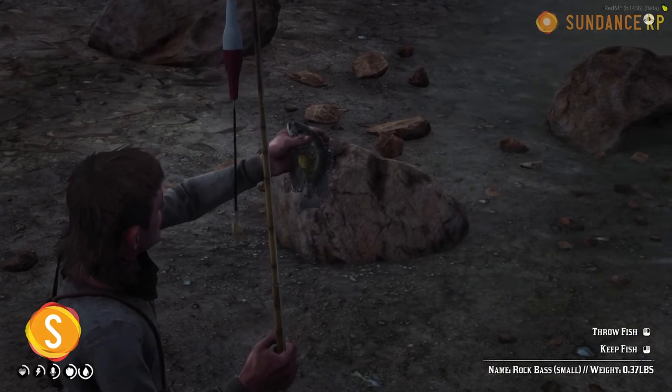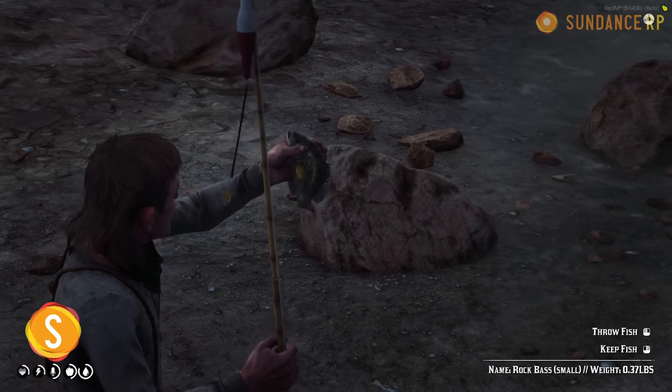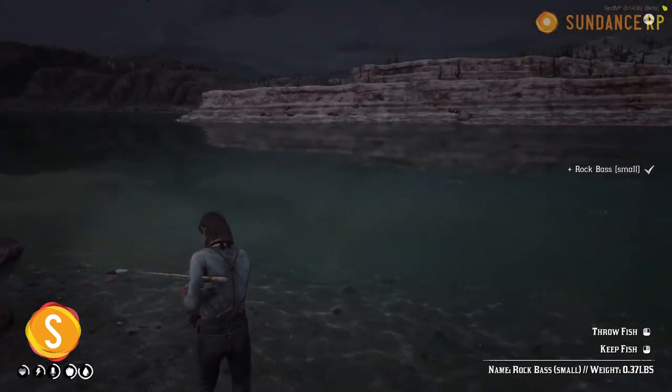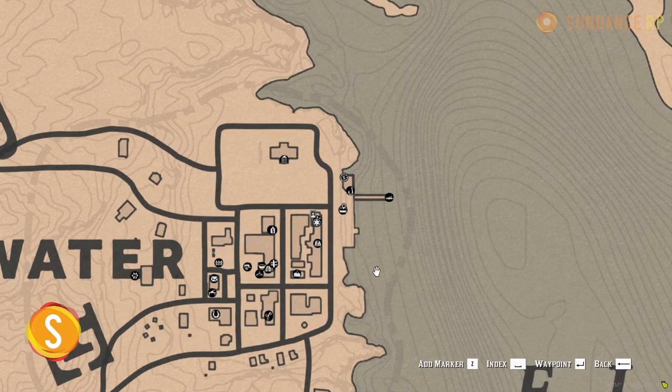Not the biggest catch, but a good start. You can right-click to throw the fish away or left-click to keep the fish, which will be added to your inventory. We'll keep it.